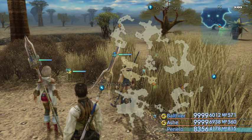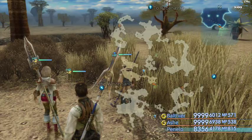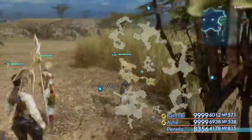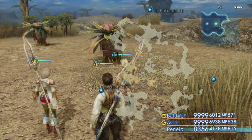We have three spells left to eliminate now folks: Vanish, Warp, and Death. Vanish is the next one we're going to go for. Stay tuned while I head to the next location.